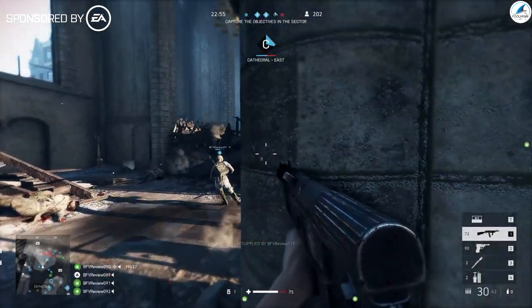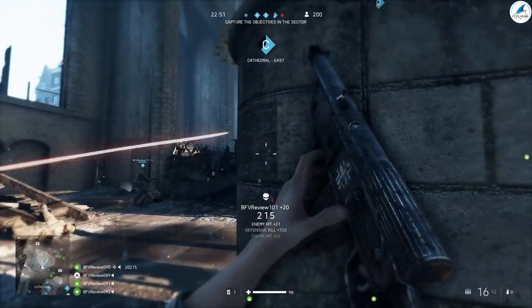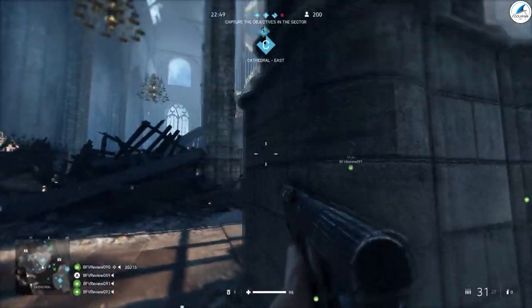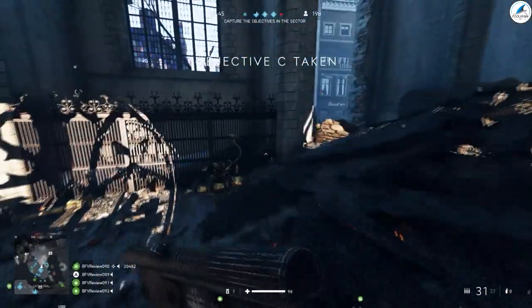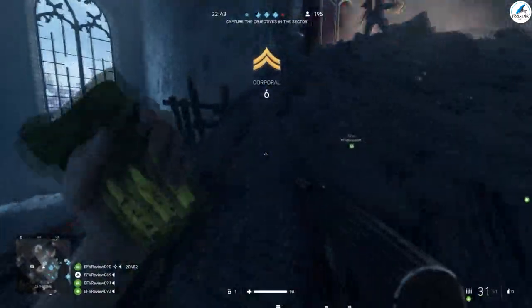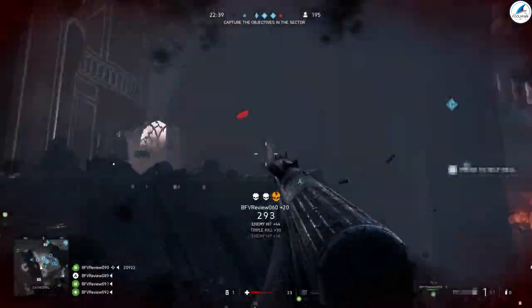Hey everybody, PoolShark here and today I'm going to go over assault rifles and some tips and tricks that you may want to use when getting into Battlefield V. Assault rifles are native to the assault class and they are the rapid firing, short to medium range weapons that you might use in typical engagements in the battlefield.